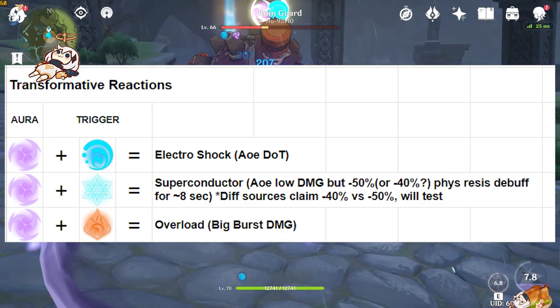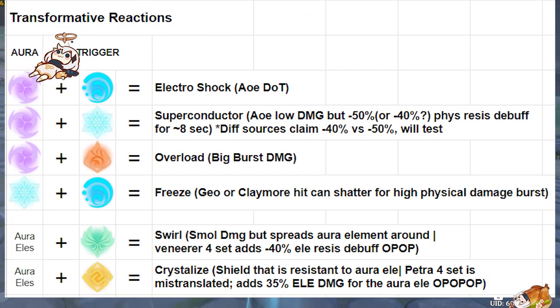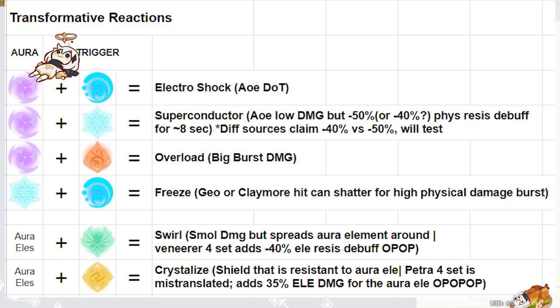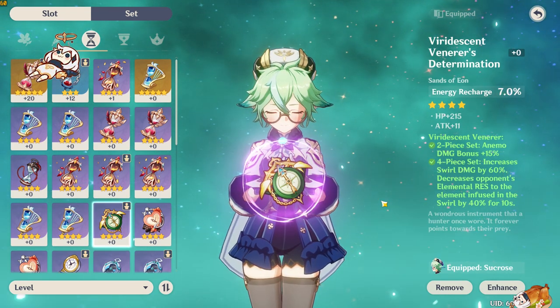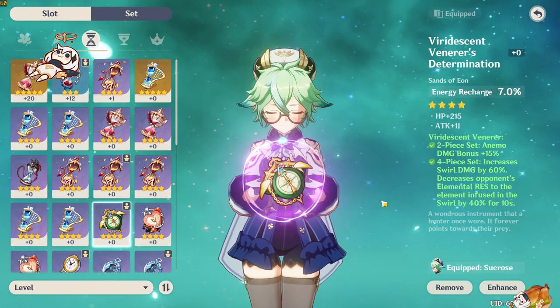The remaining two reactions are Swirl and Crystallize — any of the basic four aura elements plus either Geo or Anemo. When you trigger one of those four elements with Anemo — from characters like Venti, Sucrose, or Anemo MC — you do a small amount of Swirl damage and also spread that aura element to anything hit by the same Anemo attack. This can lead to some really nasty AoE wombo combos, and combining the Viridescent Venerer four-piece set bonus makes for a disgusting amount of elemental resistance shred.